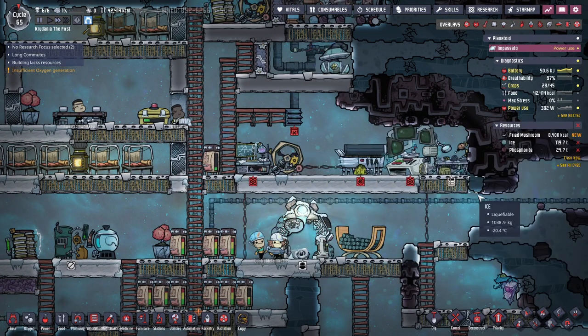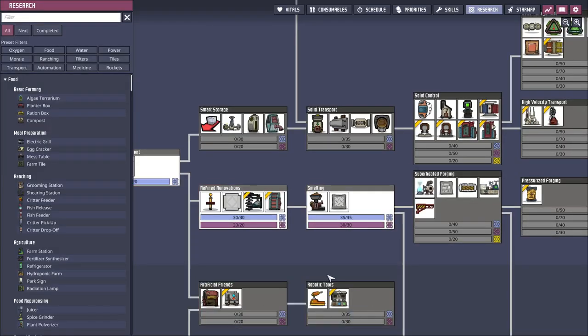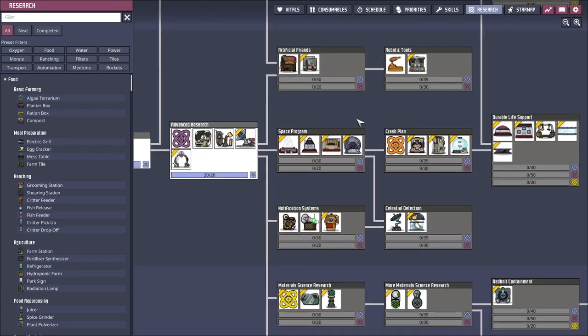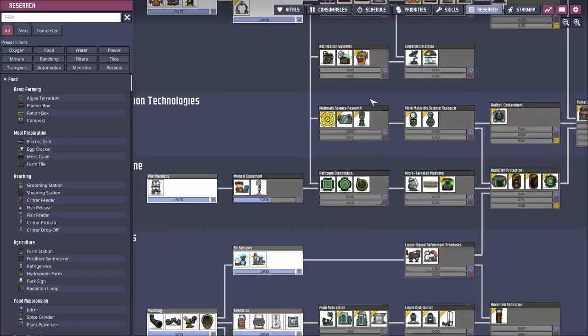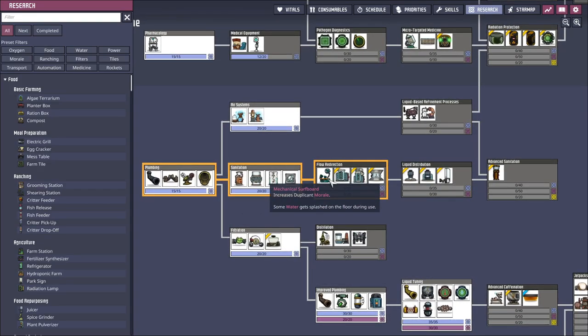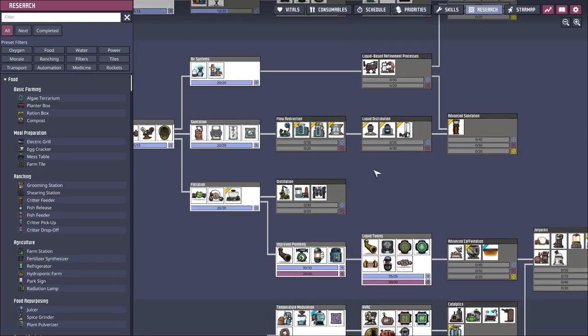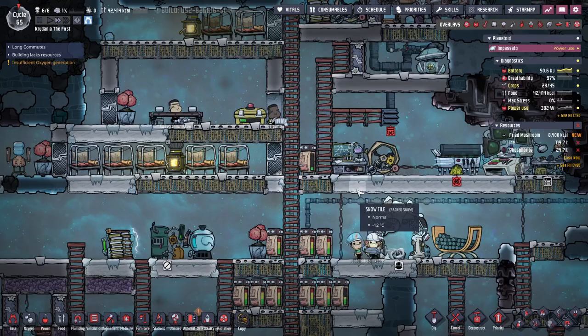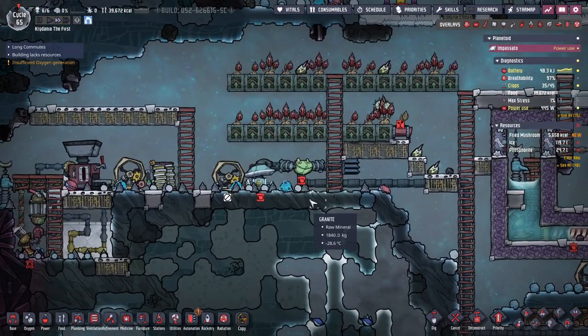As far as research, is it time to get an autosweeper? Do they use power? I don't even know — I don't remember how any of this works. Wood into ethanol! Interesting. So that's how we're going to do power. I missed that — I could have done that a long time ago.